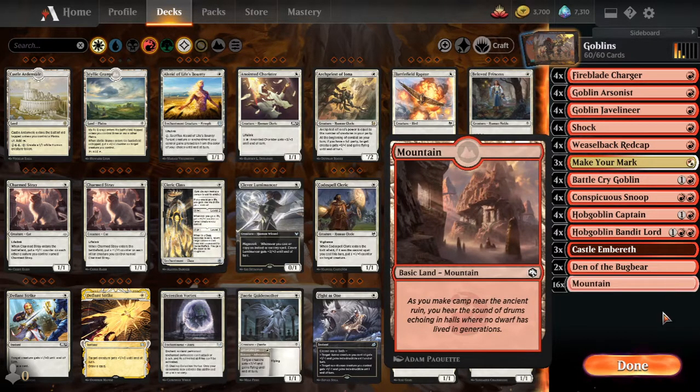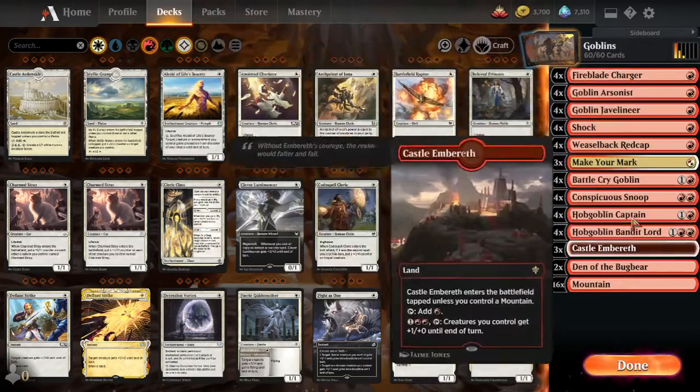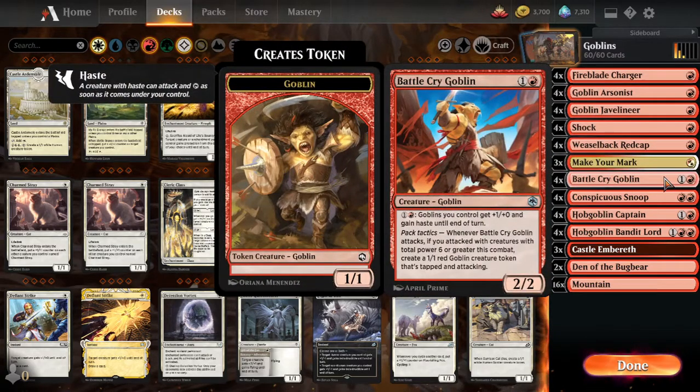And then Mountains. As you can see, you want to play creatures, attack as much as possible, and with Battle Cry Goblin you can swing for some very large attacks very quickly.